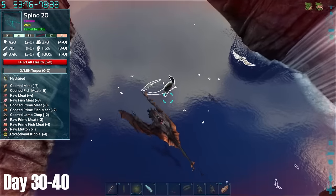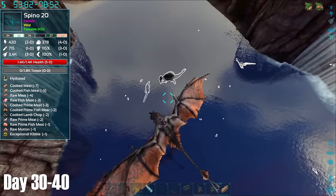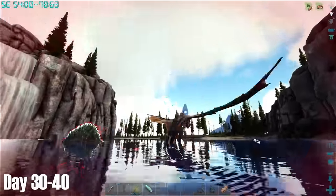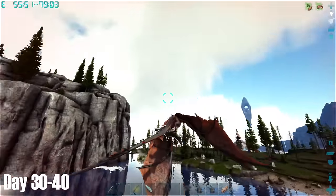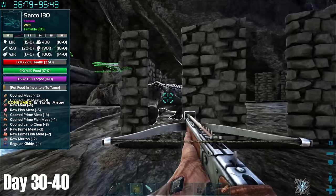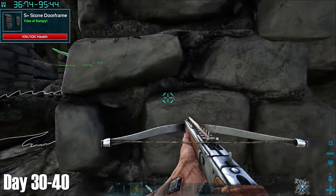While I let the wyvern heal, I went looking for something to tame and came across this level 130 Sarco. With expert precision, I managed to pick the Sarco up out of the water first attempt and bring him back to base. Those who have watched my Ragnarok 100 Days series know that the Sarco was my water mount of choice back then, and I saw no reason to change it here.